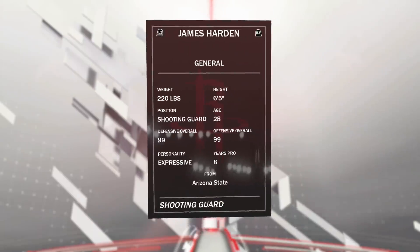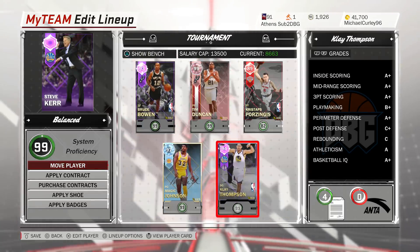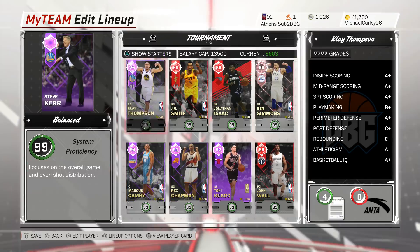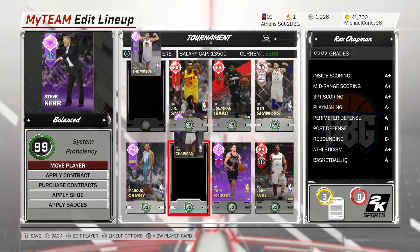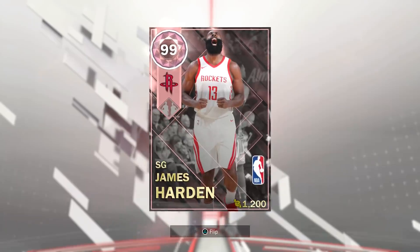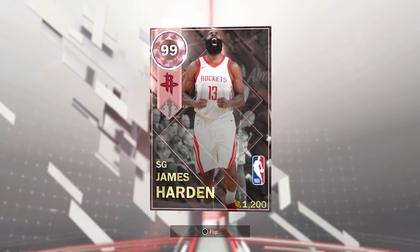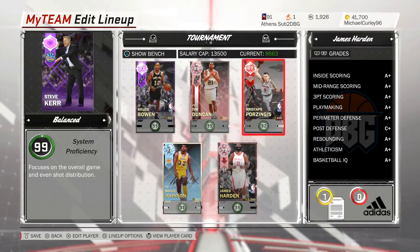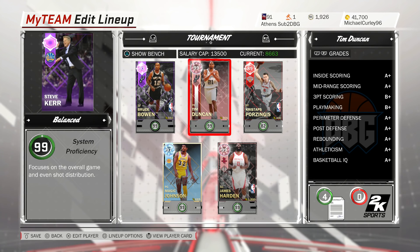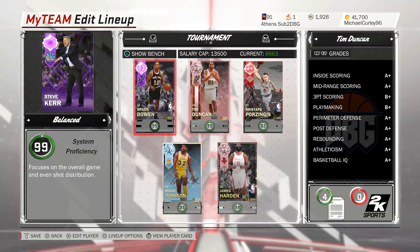I'm going to sell this Harden straight away and maybe use the 30-40k I get for that to buy another Diamond or two. For this video I'm going to start James Harden and put him at the two, with Rex Chapman as my point guard off the bench. Sorry I couldn't show the pack opening for this James Harden — it was a Locker Code. It seemed to have a decent enough batch, or maybe a small batch, and it was just random. Not a lot of people got it, but it was cool to get a Pink Diamond James Harden.